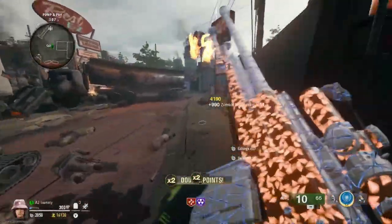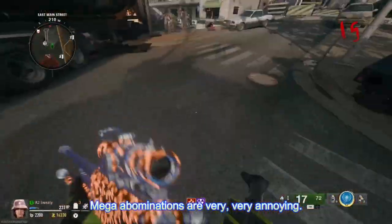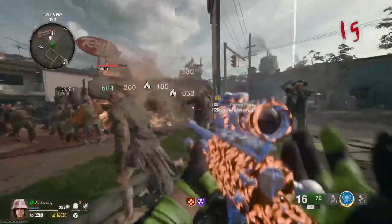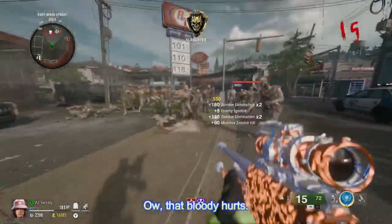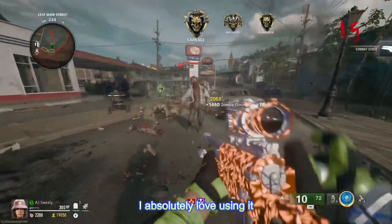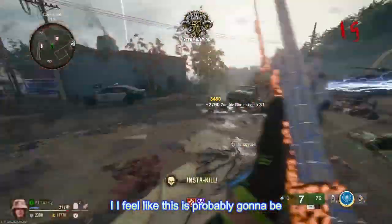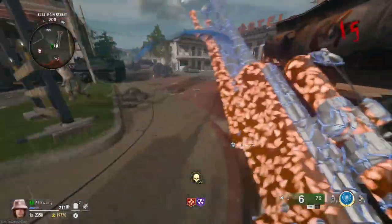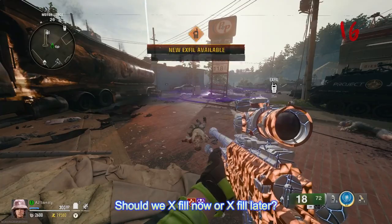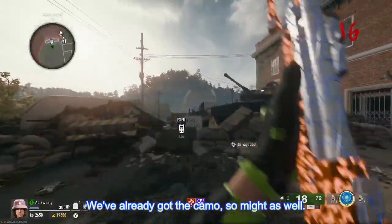We got the mystic gold camo — yay! I knew it was going to happen. The mega abominations are very, very annoying — I absolutely despise them. This explosive sniper is very, very fun to use; I absolutely love it. Zombies do not stand a chance. Should we exfil now or later? We're exfiling now — we've already got the camo, so might as well. That was easy!